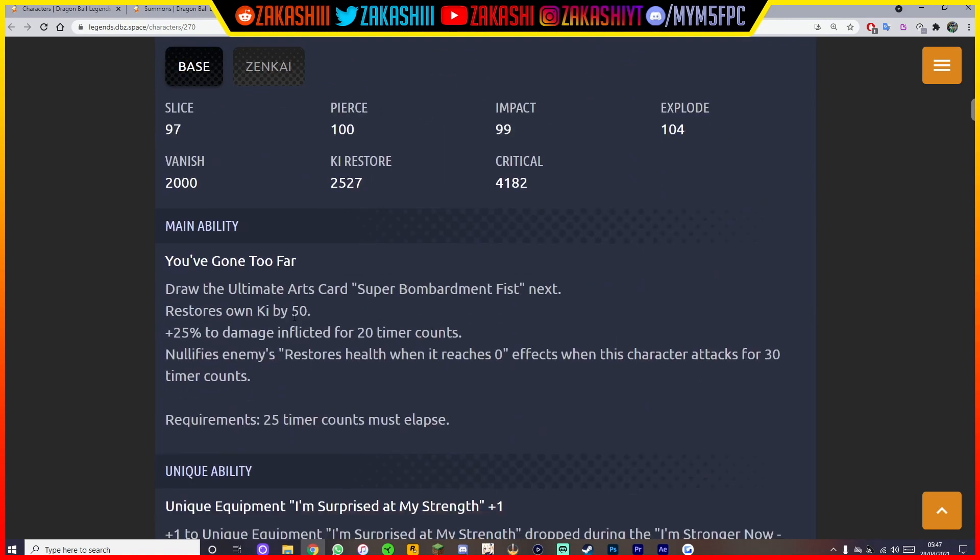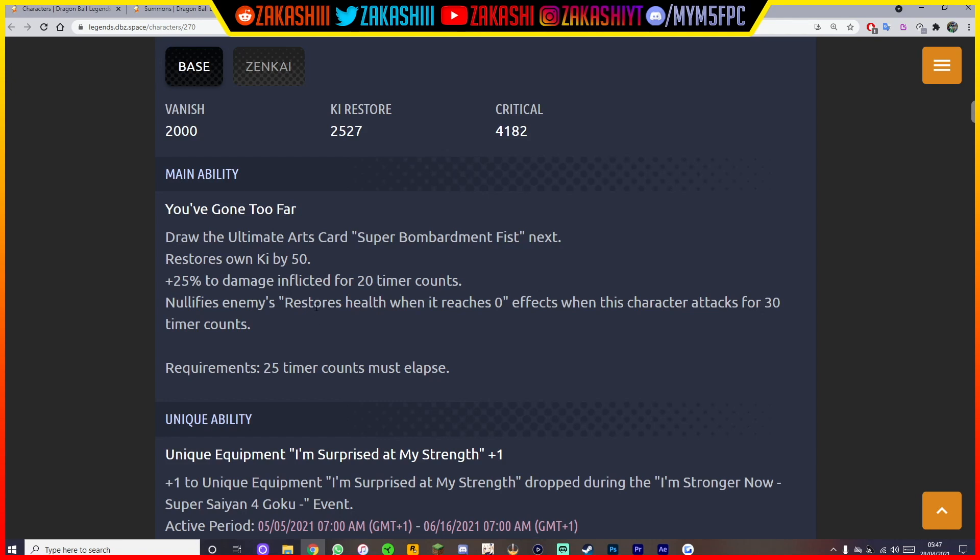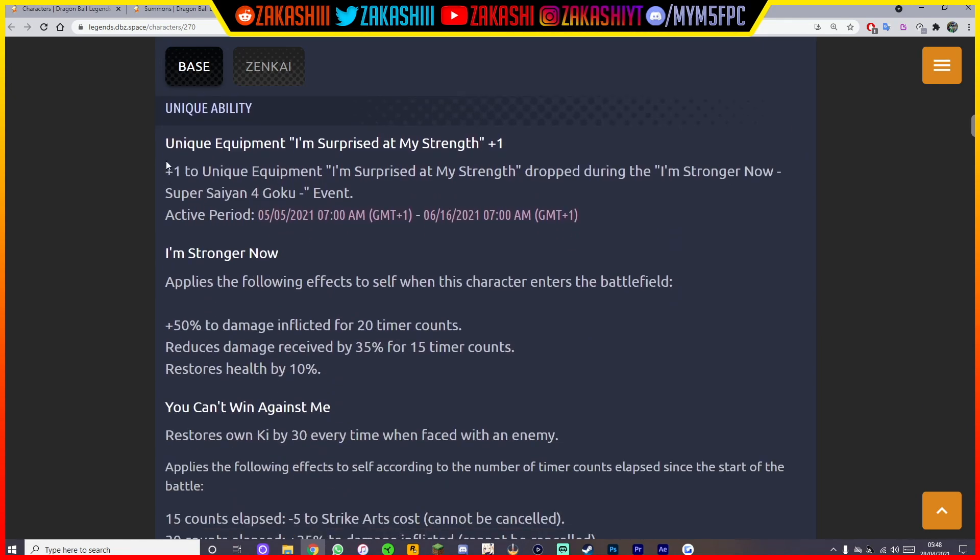His stats are going to be quite high, and they'll probably do a booster pack too. Looking into his main ability — Legends maintenance is hitting like a brick right now — but you can see his main ability restores Ki by 50, plus 25% to damage inflicted with 20 time counts. This bit is crazy: nullifies enemy restore when it reaches zero, when this character attacks, for 30 time counts. So the main ability pretty much ensures the ultimate art is going to kill no matter what.